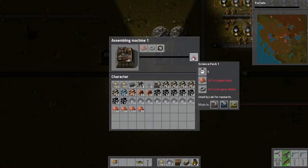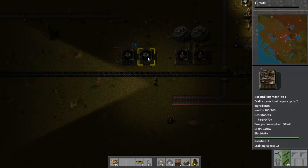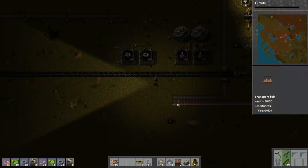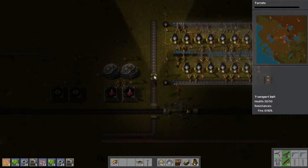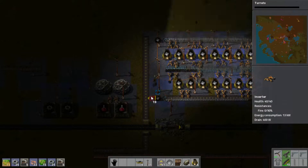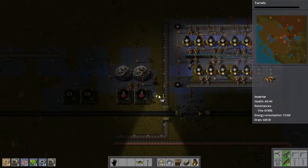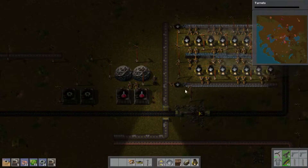So the assembly machines for this, we need iron gears and copper plates, so we need the iron gear. Actually meanwhile let's make some more assembly machines — like five, ten, we need a lot of them. And then we need some inserters here. We'll put these iron plates back on this line. Yeah, I have here now like a half-storage with these boxes.